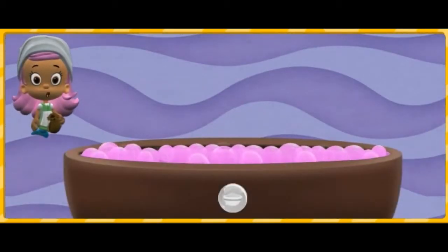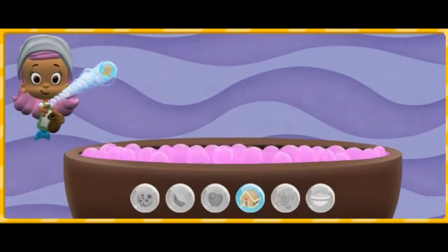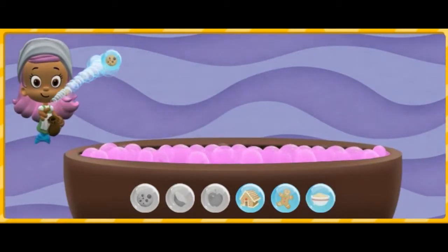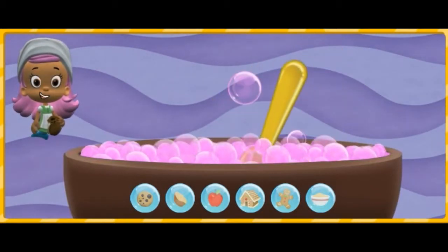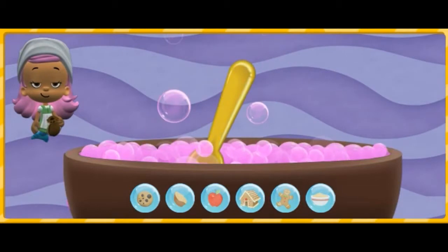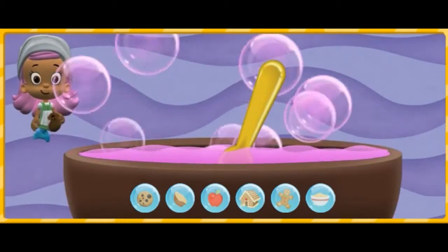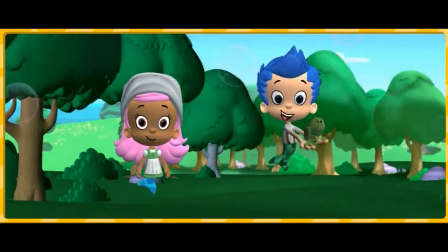We collected all of the enchanted ingredients for the magic potion! We already put the pink bubbles in the pot. Now let's get the ingredients out of our potion pouch. Great job! Swimsational! All of the ingredients are in the pot! Move your mouse back and forth to mix everything together! We did it! We made the magic potion to help Bubble Puppy! Don't worry, boy! We'll turn you back into Bubble Puppy now!